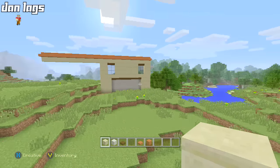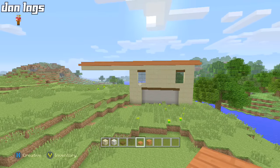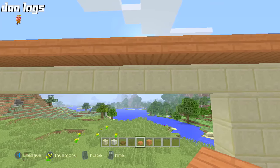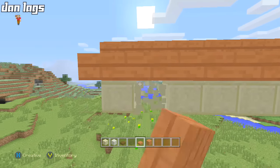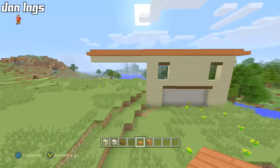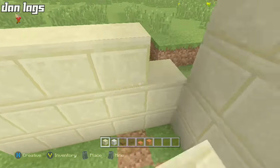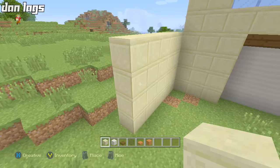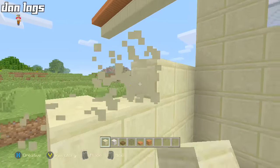It kind of looks like a face out in front here if you look at it from right here. I'm going to count the blocks — we've got about 25 blocks across. We'll leave it like that for now. I'm going to create a part that kind of sticks out here; there's going to be a flower bed right here. I'm taking this up about three blocks, and then I might make the top layer some sandstone stairs — that could look pretty nice.